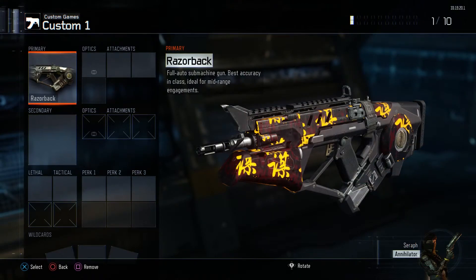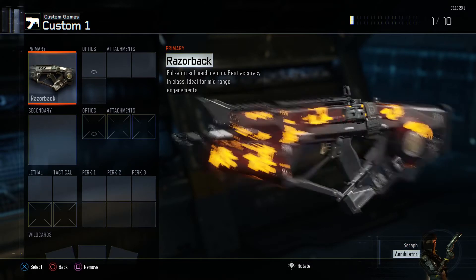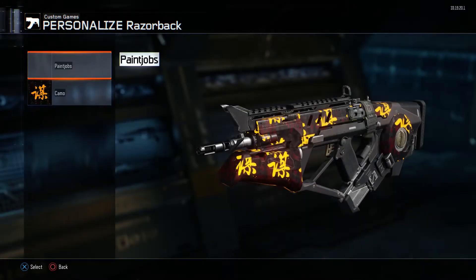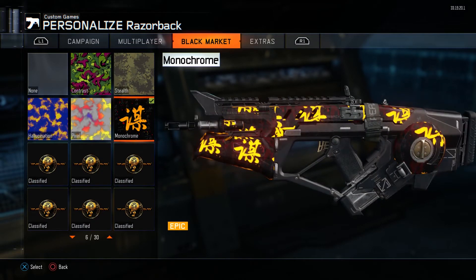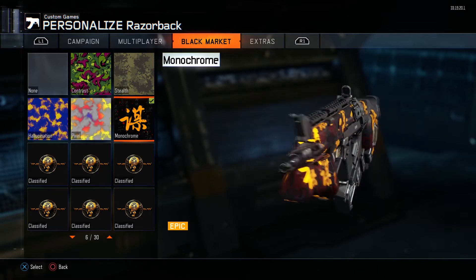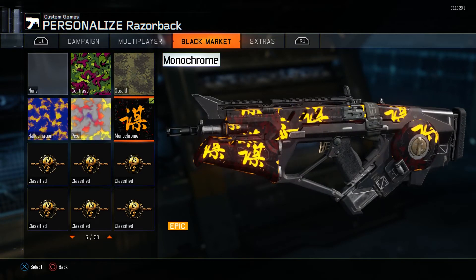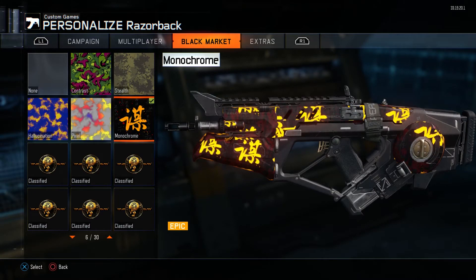We're here in the create-a-class custom menu. We've got the Razorback and this is the camo right here — it is called Monochrome. So monochrome camo right there. It looks sick — those characters, and the way it scrolls along the gun. That's the extra thing I'll be adding at the end after we go in game. I hope you enjoyed the video, and as always, this is Generic Gaming Guy — I'll catch you all in the next one.